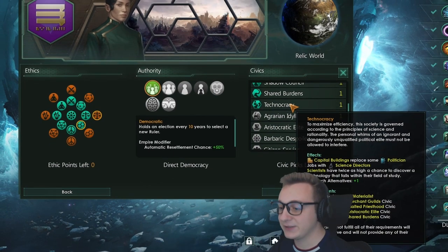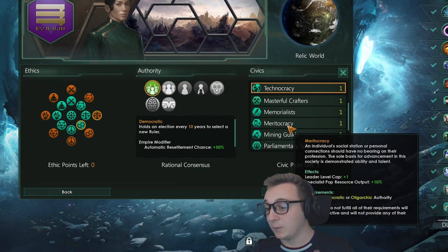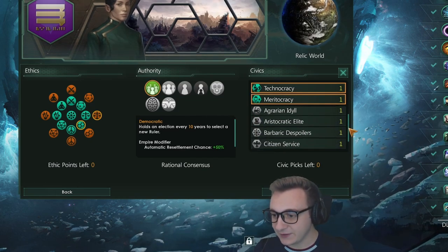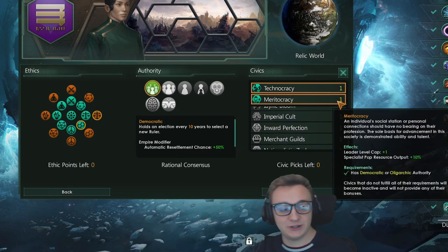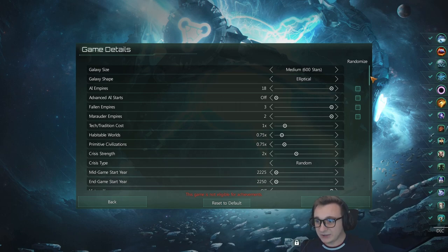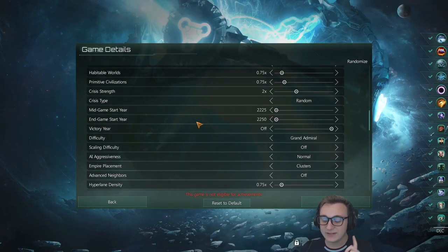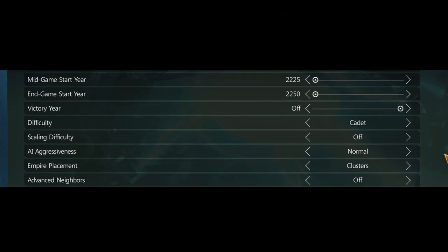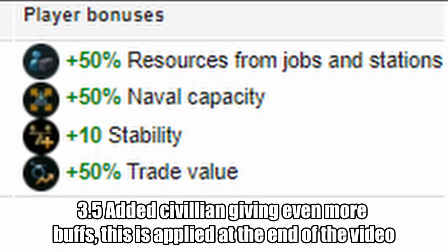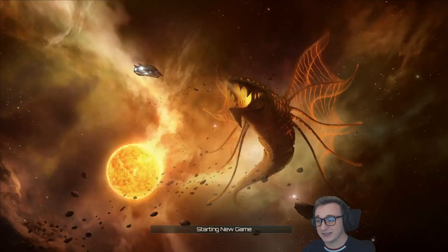Civic-wise we're going Technocracy for those capital buildings and a few more science jobs, and then Meritocracy which gives us 10% more specialist job output affecting our scientists, plus an extra level to leader cap. For raw science output I don't think there are any better civics. We can also look at game settings - there's one difficulty we can change to get more science, which is Cadet. Cadet is the only setting that gives player bonuses rather than AI bonuses - we'll actually get 50% more resources from jobs and stations. For now we'll leave it off but we might turn it on later.